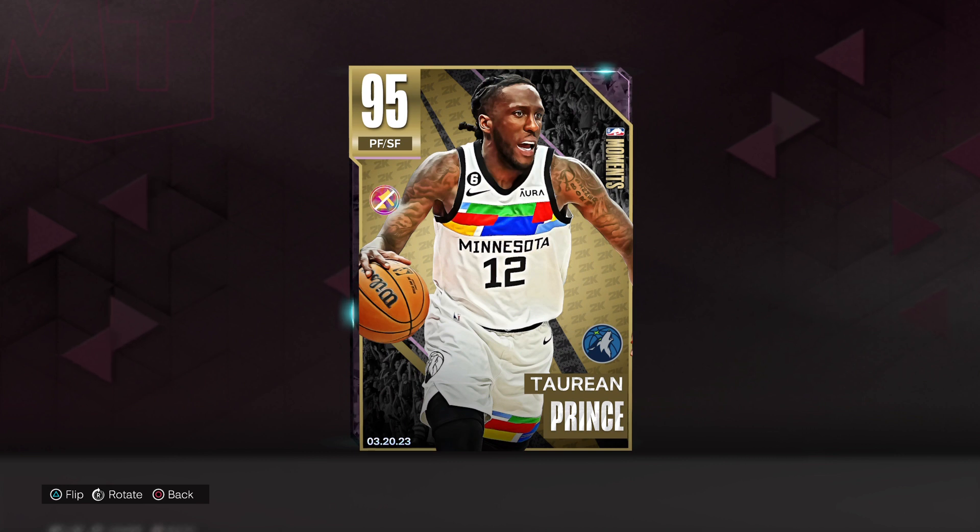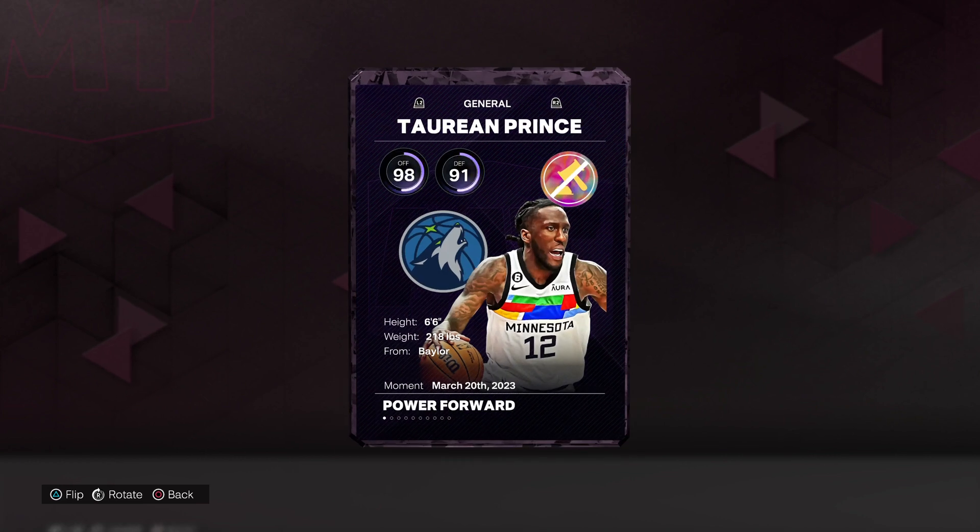YouTube, your boy Danny Matt coming to you for another gameplay video. We got Mr. Torian Prince, fresh off a great game moments card. It's in the token market, cost you 125 tokens.